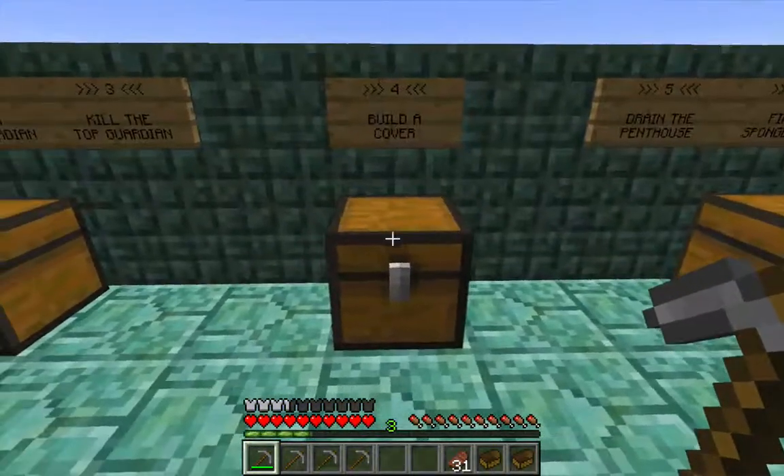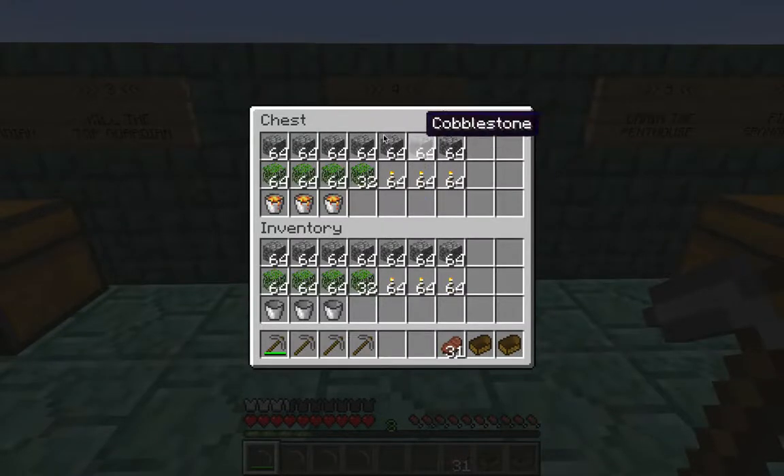This chest here shows everything that I would need in order to build the cover: seven stacks of cobblestone, oak leaves, and torches. This is more material than I'll actually need, so if I don't have seven stacks of cobblestone left, I just bring everything I have remaining. I've got a good margin for error. I've already gathered everything from my stock of project materials, except the lava.